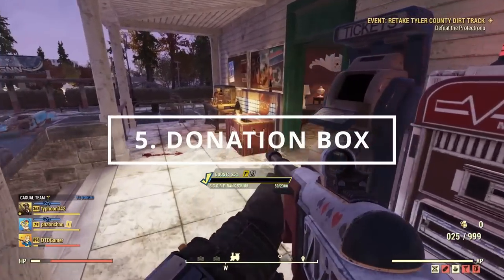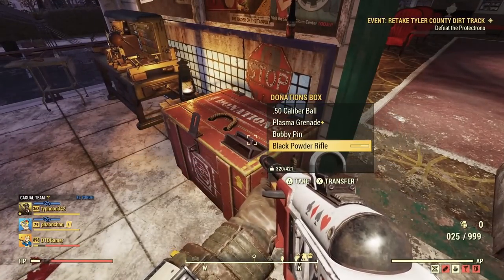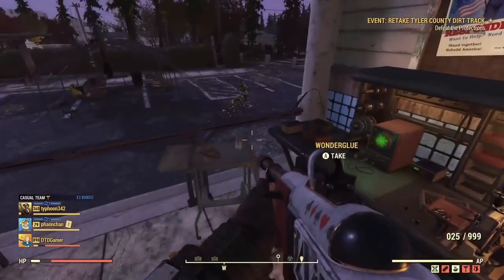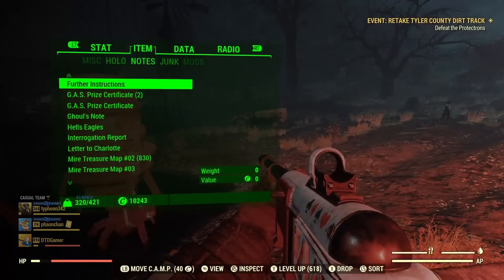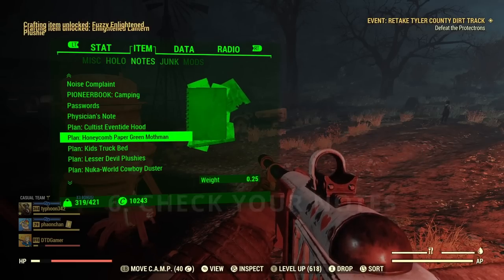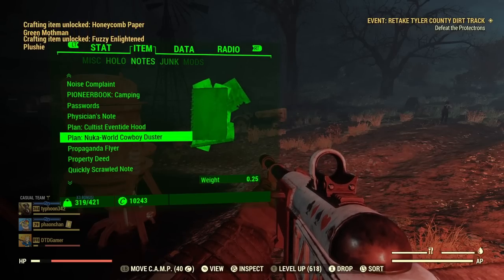Another great way to get a load of items for free is to check out the donation boxes at train stations and other points of interest like Vault 76. Not only does the game randomly spawn items in them, but players can also leave donations in these boxes for new players to pick up. When you obtain new plans or recipes from other players, events, or vendors, be sure to check the notes section in your Pip-Boy and read them — otherwise they will stack up and add a decent amount of weight, potentially making you over-encumbered.